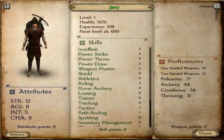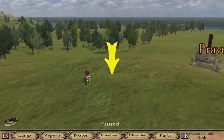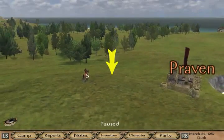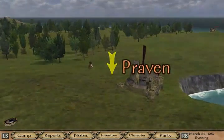This is my character. So it may say when I am ready to advance, in which case I'll be able to put points into the different stats of my character.